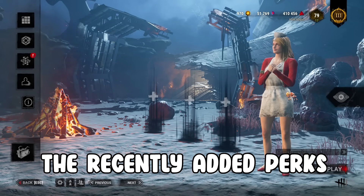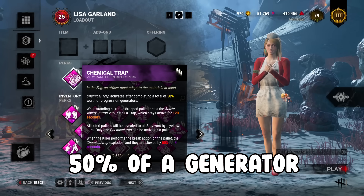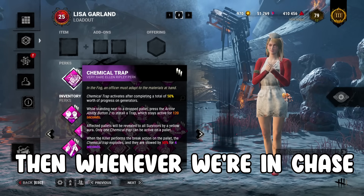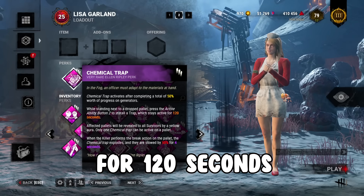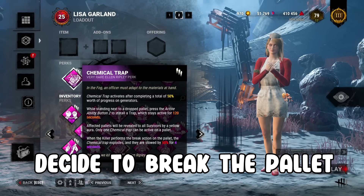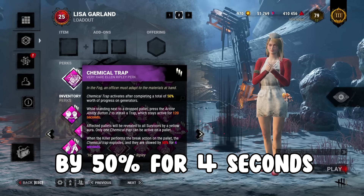Today we're going to be looping killers with one of the recently added perks of the game, Chemical Trap. Chemical Trap activates after completing 50% of a generator. Whenever we're in chase with the killer, we can install a trap into a downed pallet which stays active for 120 seconds. If the killer breaks the pallet, it activates our Chemical Trap and they're slowed by 50% for 4 seconds.